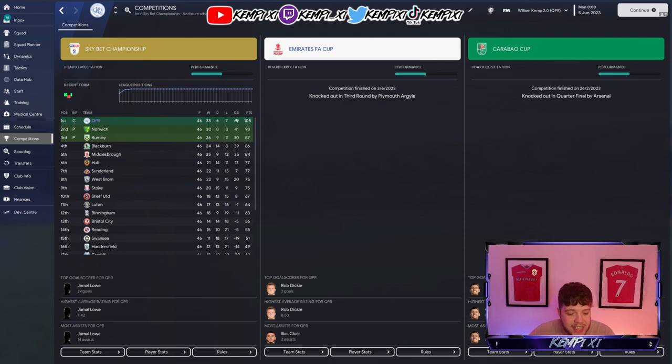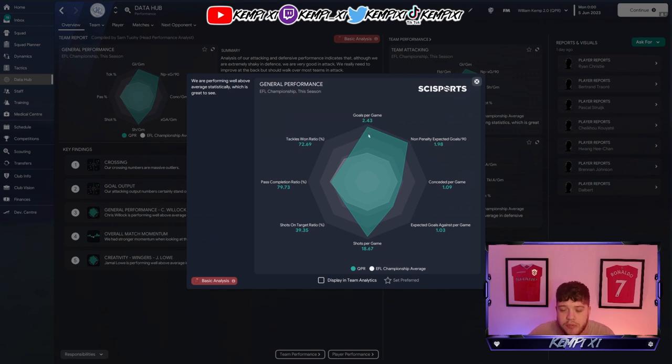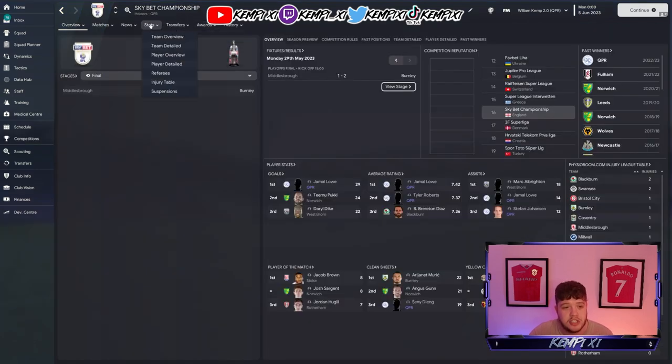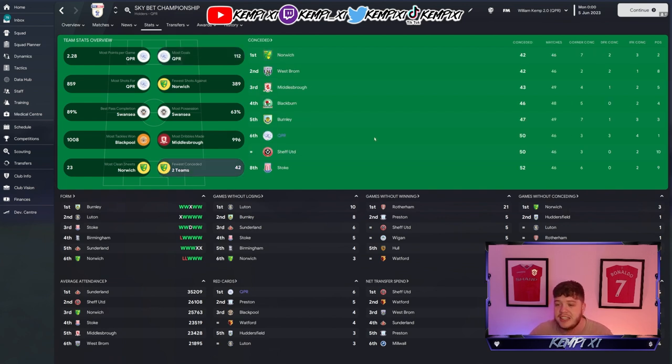105 points, a 62 goal difference. Looking at the data hub, they absolutely smashed it — 2.43 goals a game and conceding just 1.09 in the Championship, which is absolutely wild because that stuff does not happen. Going into the team view: 112 goals, the most in the league. In terms of goals conceded, they come sixth.